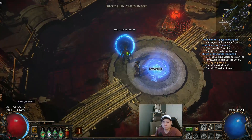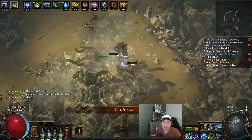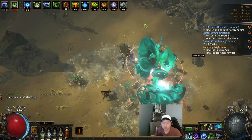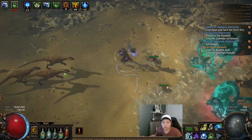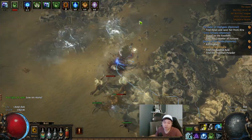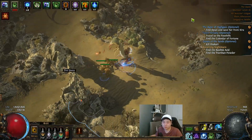Go back to the Vastiri Desert portal, then straight into the Oasis. Lean toward the top right of the map — the boss will always be at the top right. There's a little bit of trial and error — you might go left a little bit, but it's generally on the right.